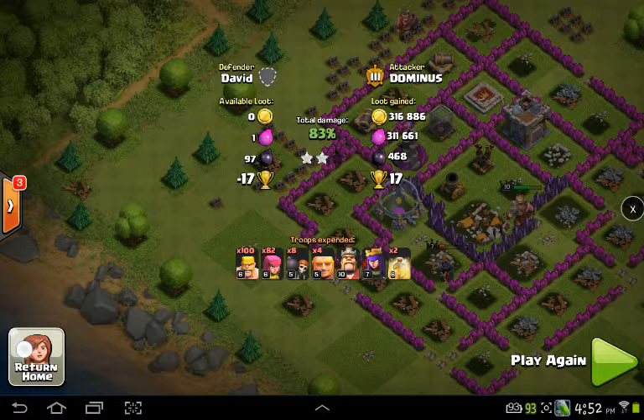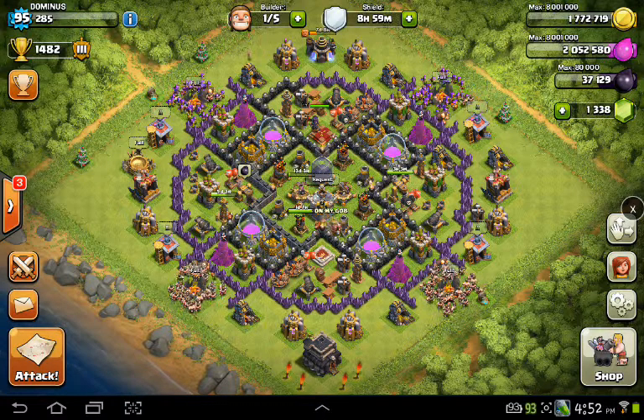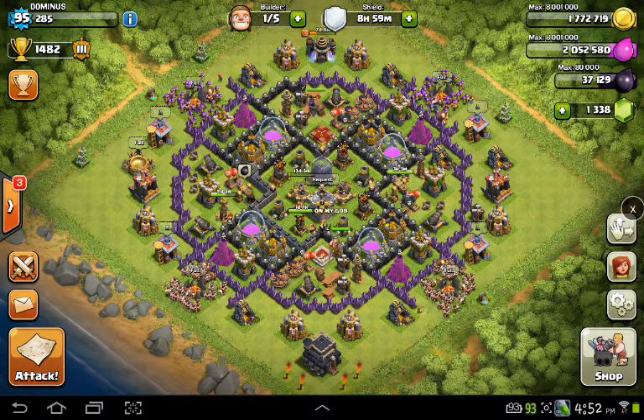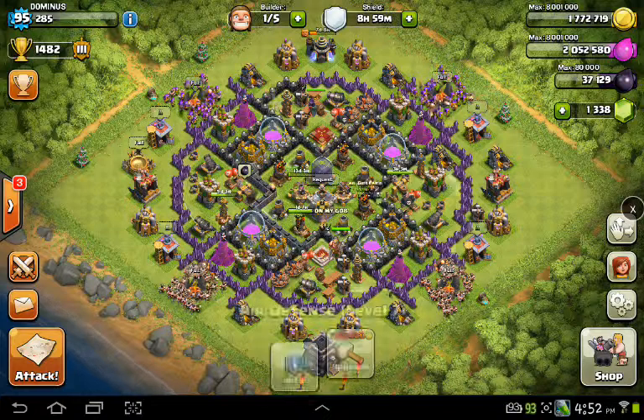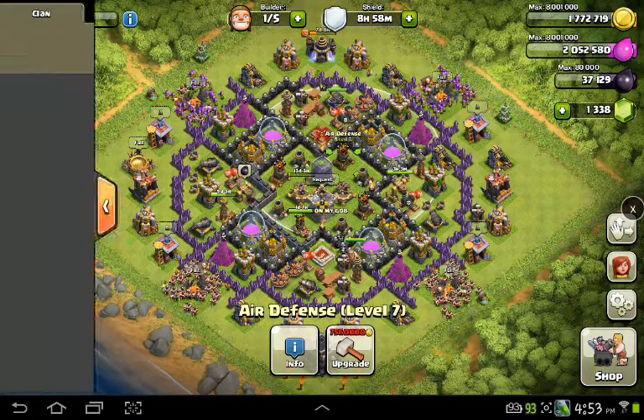Always keep one builder that you can dump all that loot into your walls. If you have really low walls you're not going to be able to protect that loot. And always prioritize getting those air defenses really high — I preach it all the time to my clan.